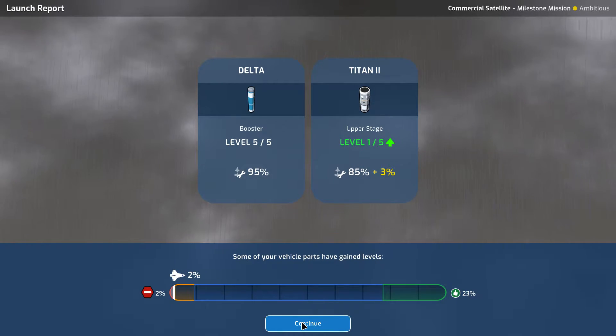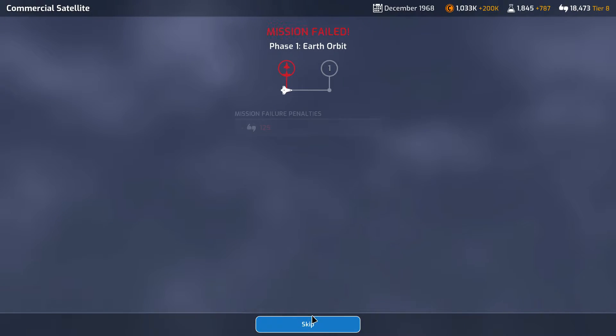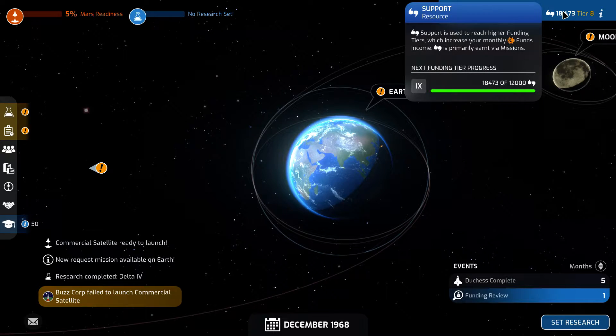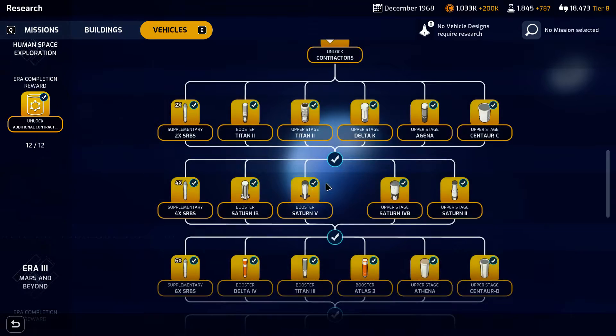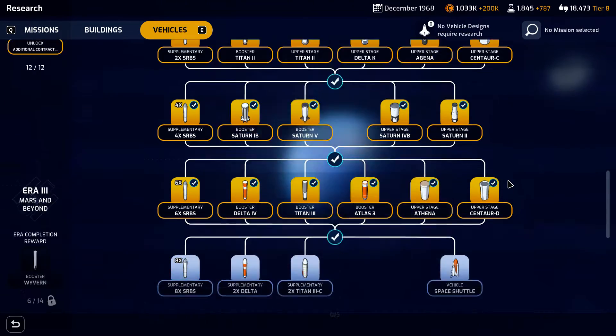It's a Titan 2 — goes up by a single level even though it exploded. We lost 125 support. That really stinks; we were supposed to get a bunch of money for that.